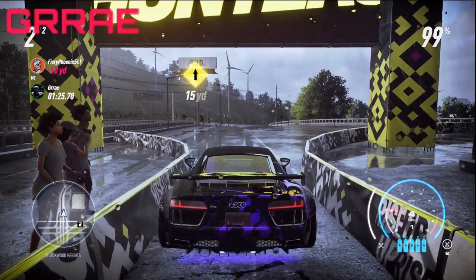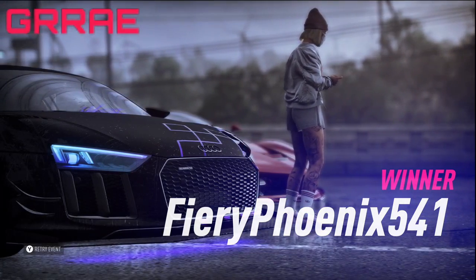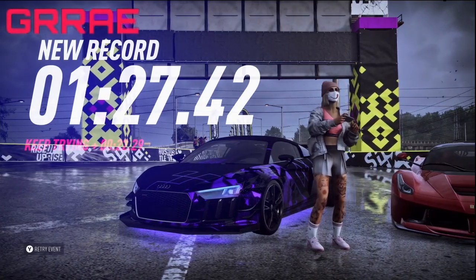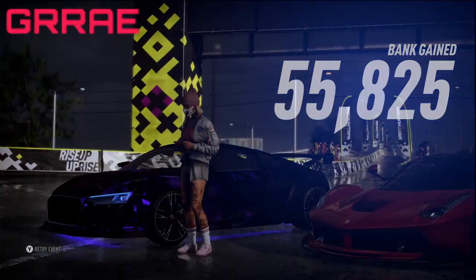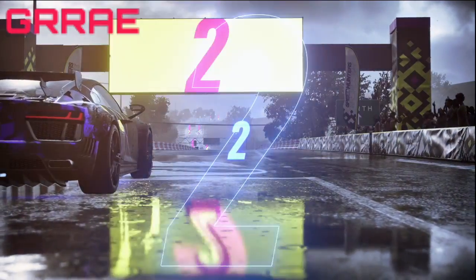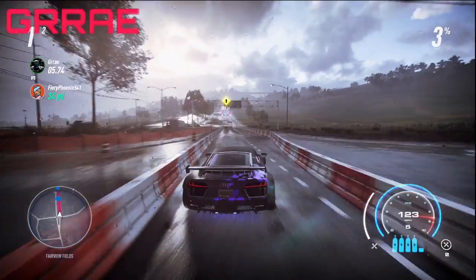You guys can see the time is running out. I just beat my time by 0.4 seconds. I'm going to be making $55,000 for completing this and losing the race — you can see it said winner. I got $55,825. Once you guys beat the race, hit Y on your controller, or if you're on PS4 hit triangle. What that does is restart the event. The reason I didn't do that the first time was to show you guys that the bank reward was the exact same and that it doesn't change when you're doing this.